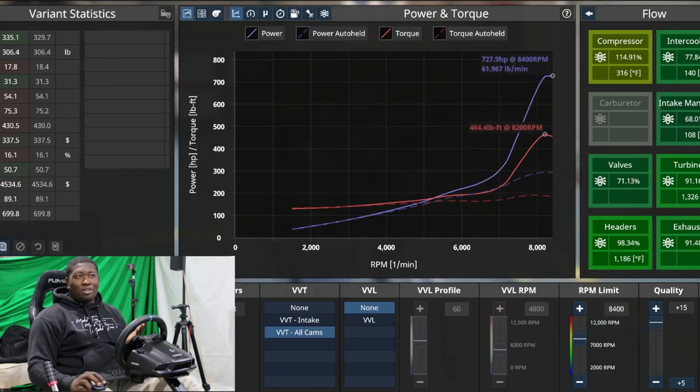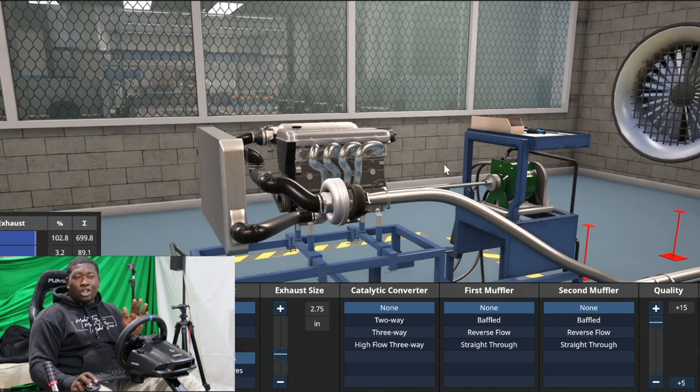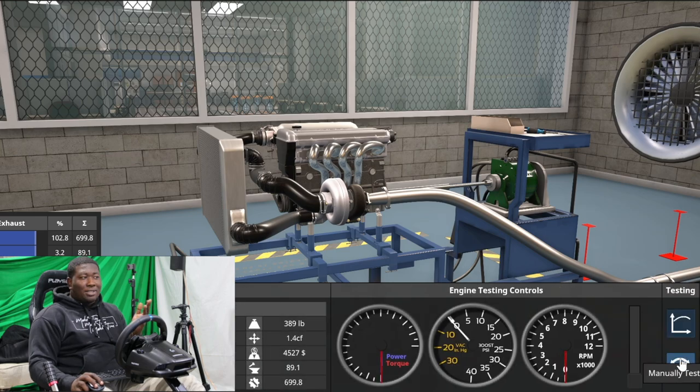Now because we have the turbo flowing more air, we're able to upgrade the cams. So now we're running 730 horsepower. When I tell you we're on the bleeding edge of power, there is no other adjustment I can make to this right now that would make it better in any way. Let's get this thing out of here and inside the car — and this is where I'll show you how everything changes.